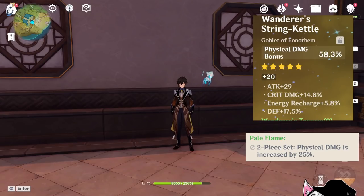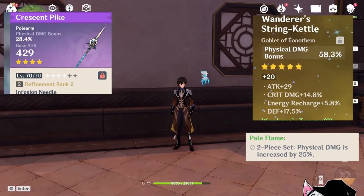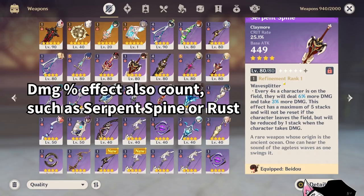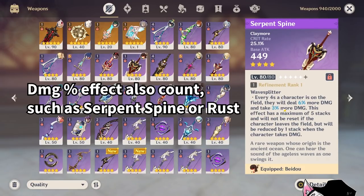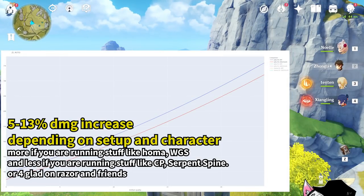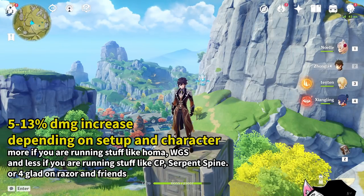That's not even including the fact that if you're using a weapon with physical percent substat — for example, the Crescent Pike, or the new Greatsword for Eula — or weapons with damage increasing effects like Serpent's Spine, these all fall into the same category. As it turns out, you're basically looking at a 5% to maybe at most 13% damage increase, which is actually a decent amount.